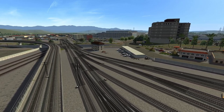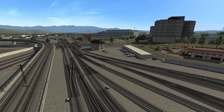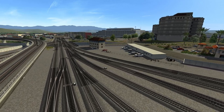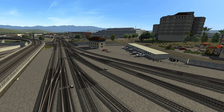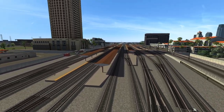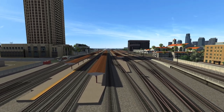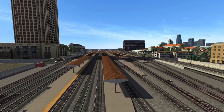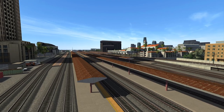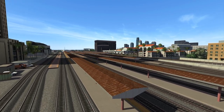They didn't just throw the new tracks down and leave the side ground texture or ballast. They didn't just slap one coat of paint on it either. You'll see different bits of color of ballast and tracks, wood ties, modern concrete ties, and all that. This is, of course, L.A. Union Station, and it just looks so, so much better — cleaner, refreshed, and modern.